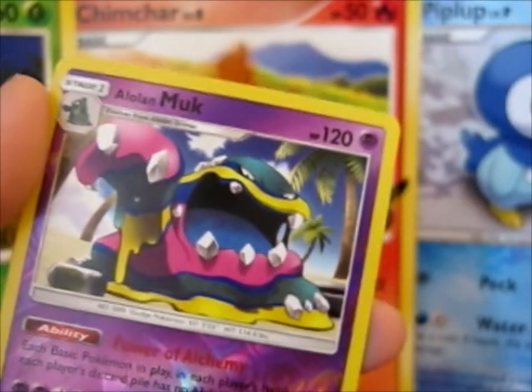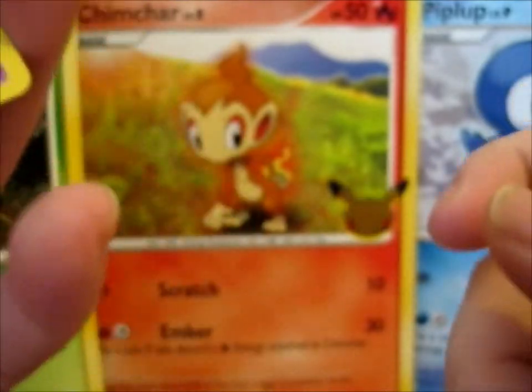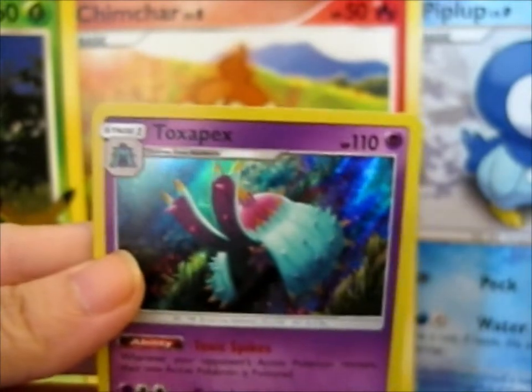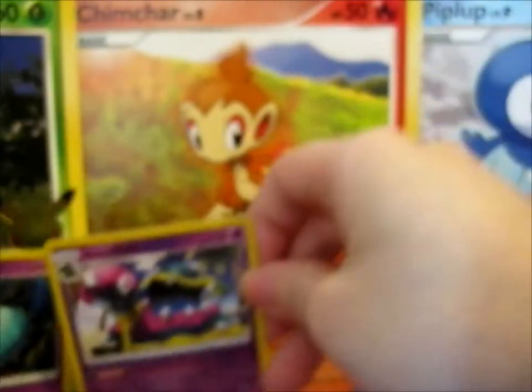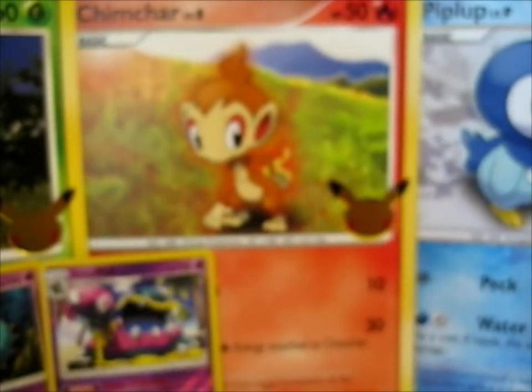The reverse - hollow - Muck. Some rare as well, and we have a Hollow Rare Toxapex. Well, that looks pretty good. Doubled up on the poison type though.